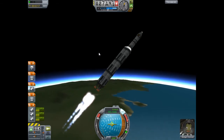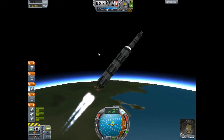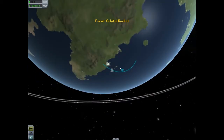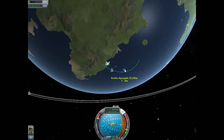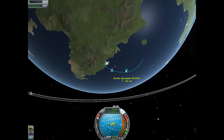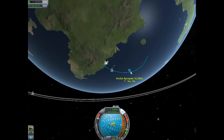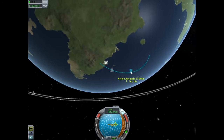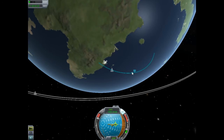We can turn over now up here because the atmosphere is a lot thinner, and we don't have to worry about drag as much. Now I'm just looking at the map and making sure I'm holding it steady on 90 degrees, give or take a degree — that doesn't matter much. We're just pushing that apoapsis out and it's increasing pretty fast, which is fine.